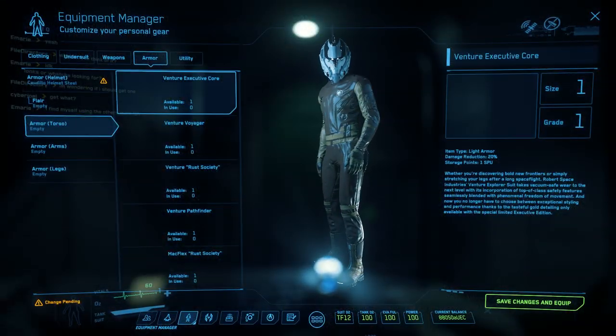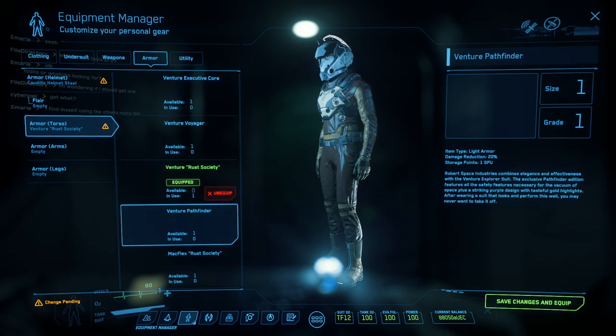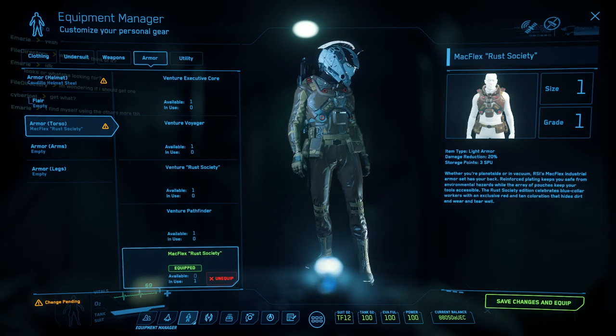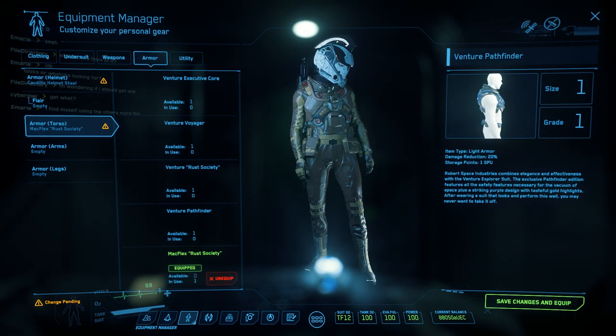They added proximity assistance and removed hover mode, which means things basically now just drift. The other half of it — the thruster power system — is not in yet.